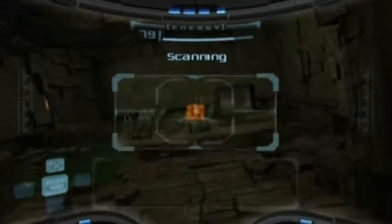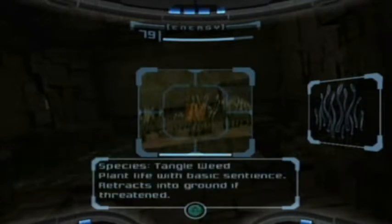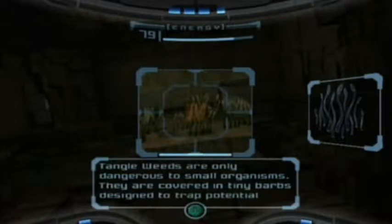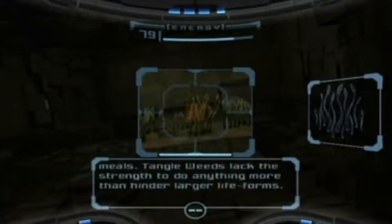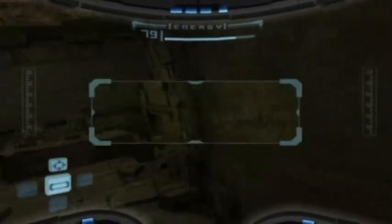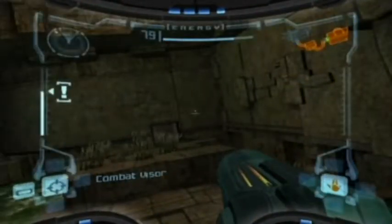There's something new on the floor that you can scan. Feature entry — reacts to ground if threatened. Only dangerous to small organisms. Basically, they won't do anything to you. See if you can destroy that metal box. You won't be able to scan it — it's just a metal box. Let's see if you can destroy it.